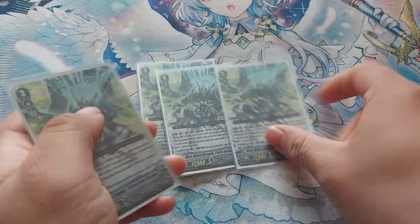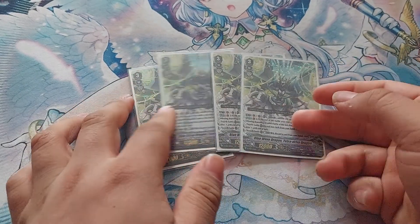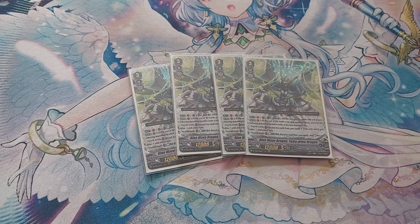First we're running four copies of our main Grade 3, which in this case is Blue Wave Dragon, Tetra Drive Dragon. Its skill is: you can Counterblast 1 to give it plus 2k until the end of the turn. It's not once per turn, but you need your counterblast for other things.